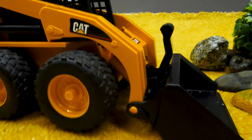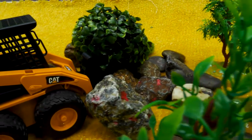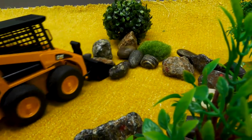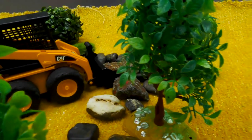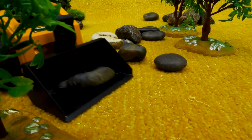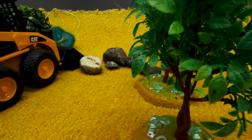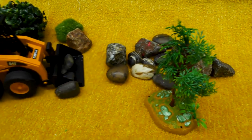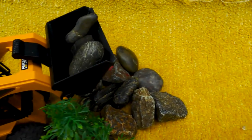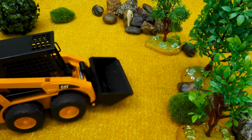This bulldozer has four wheels and a big bucket on its face. It's going to move all these rocks. It's pushing all the rocks out of the way. It's dropping some rocks onto the ground. Can you guess why? Why did that bulldozer clear this space?